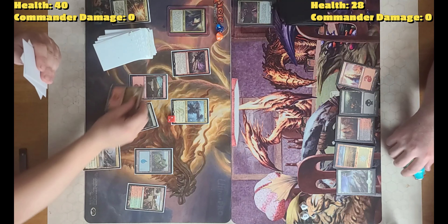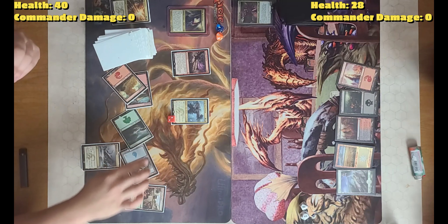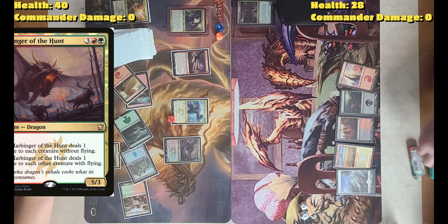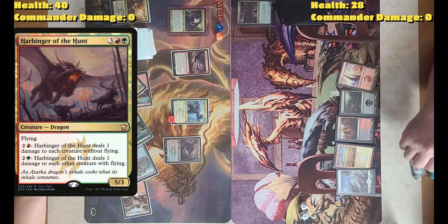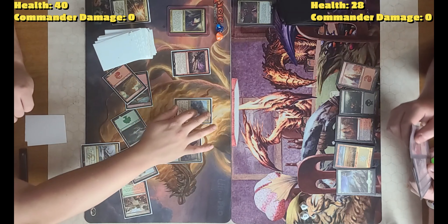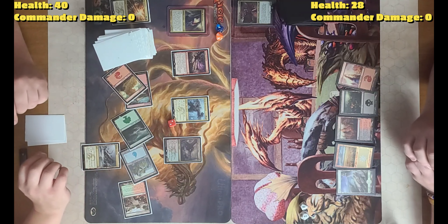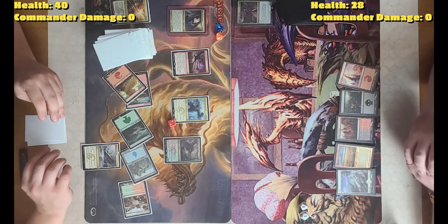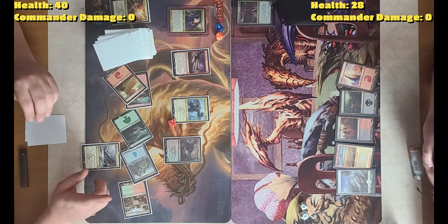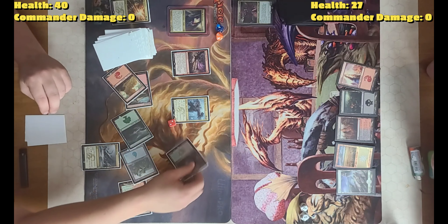Tap, draw. Play Mountain for land per turn. I'll tap 5 into Harbinger of the Hunt — it's a 5/3 with flying. Whenever a creature with flying enters the battlefield, it gains haste. And whenever a dragon enters, it deals X damage to target creature or player where X is the number of dragons. It deals 1 damage to you directly off the trigger. Yeah, and he has haste. Swing for 5.